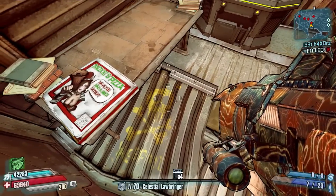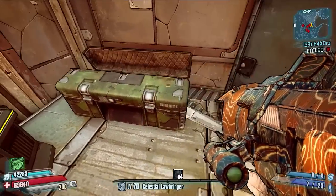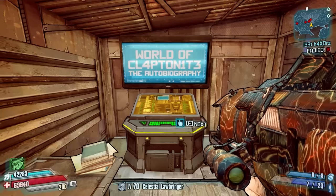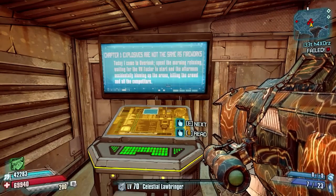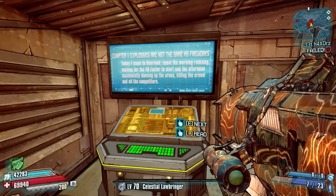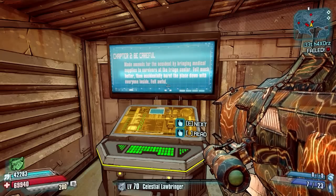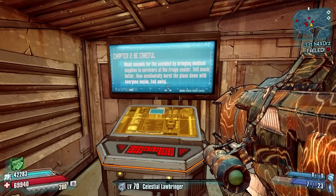This is a little room with a chest in it and there's also a little computer you can interact with — it's basically a little autobiography of Claptrap. I think there are three different things in there. It says chapter one: 'Explosives are not the same as fireworks,' and there's a little bit of text as well. It's just a three-page thing telling us what's happened to him during this story mission — basically what he says. It's a little autobiography, quite cool really.